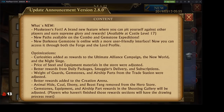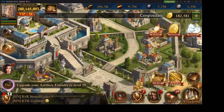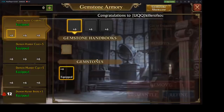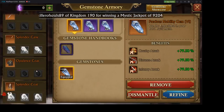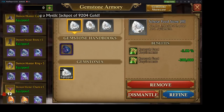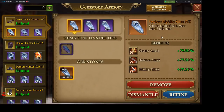What this means is that there is a new gemstone on the market. Let's take a look and see what this gemstone does for us. There's a new tab — the Gemstone Armory. Let's click on it; it opens up and shows us the gemstones that we have equipped into our different gear.